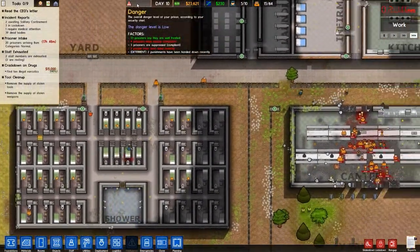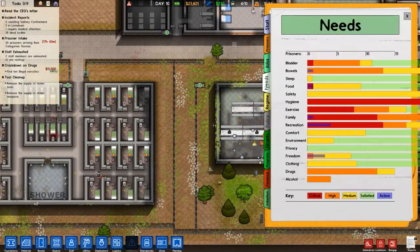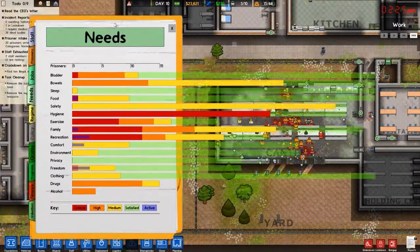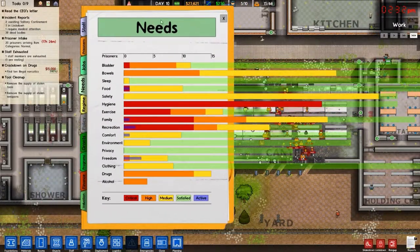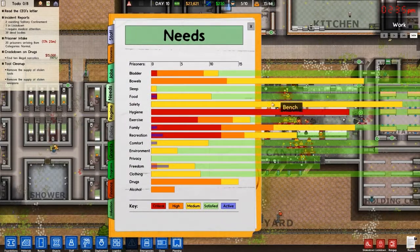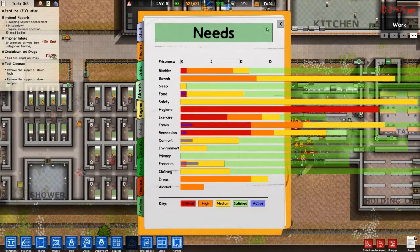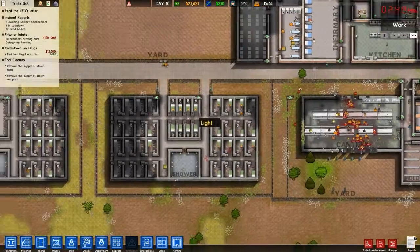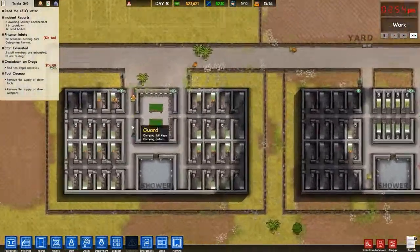I don't know what triggered them. Let's check their needs. Hygiene is just off the screen — I think the whole thing is off the screen. Something weird is going on here. Maybe it's because it's counting the dead people — that could be an option, or a problem. Exercise, hygiene, family, recreation — you have all this stuff, why are you complaining?